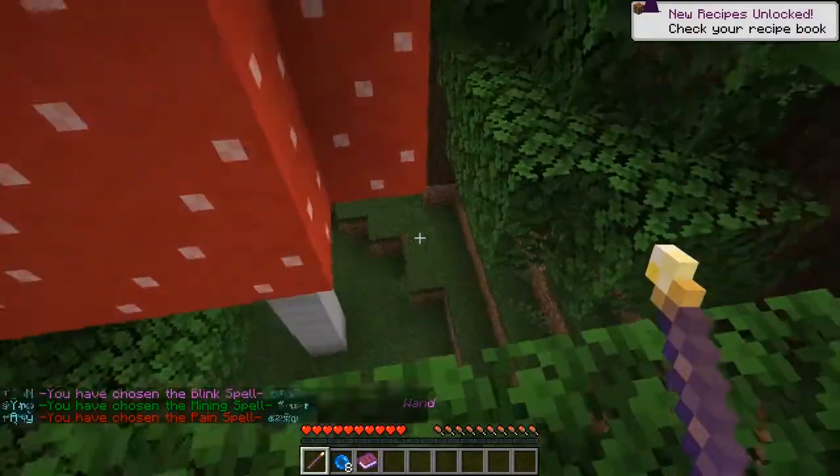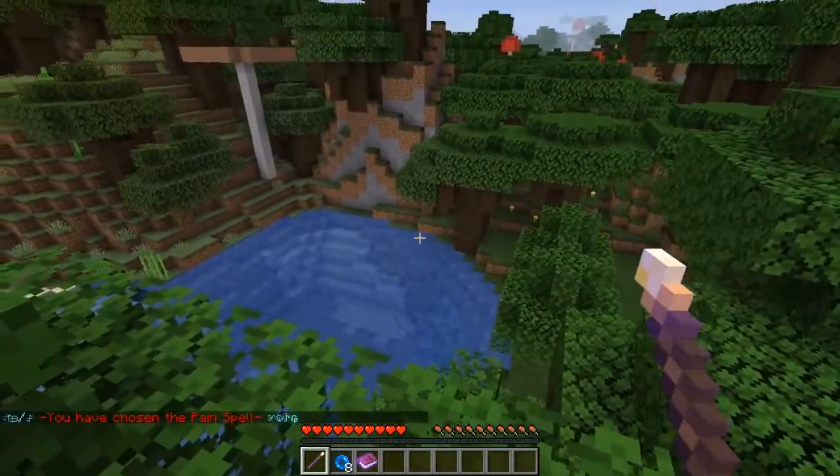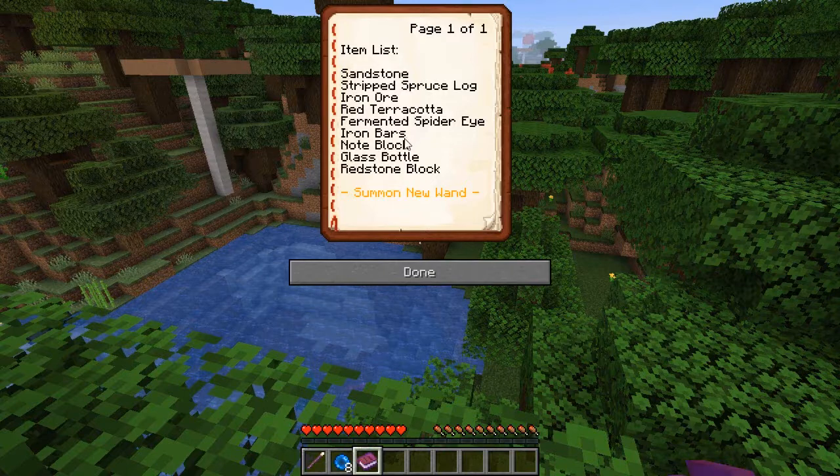And I am in the world now! Here's my item list — these are the items I must get: sandstone, stripped spruce log, iron ore, red terracotta, fermented spider eye — which means I'll need to kill a spider and get some sugar. Iron bars, a note block, glass bottle — I'll need some sand for that — and a redstone block. So I need iron for both the iron ore and the iron bars.